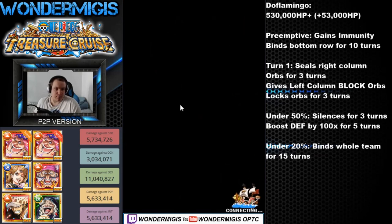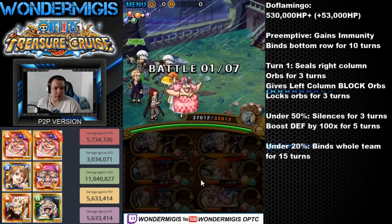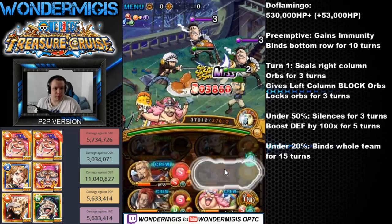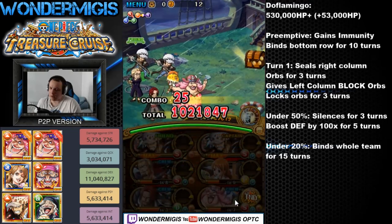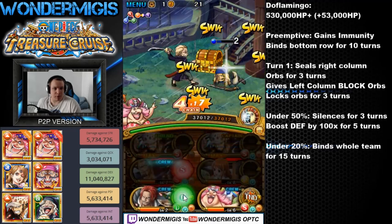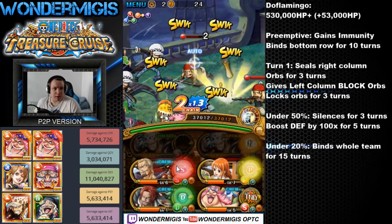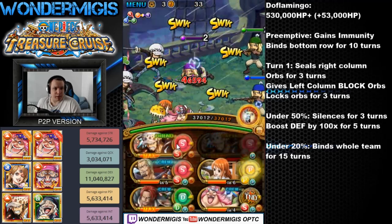Against Doflamingo, we will be using the Treasure Map Law team with some bind-reducing support in Fortnite Festival Nami. Doflamingo will preemptively bind my bottom row for 10 turns — with max sockets that will be reduced to 7. With a double Law team and the two Law specials, I can reduce those binds down to 3, and then Nami will take care of the rest.